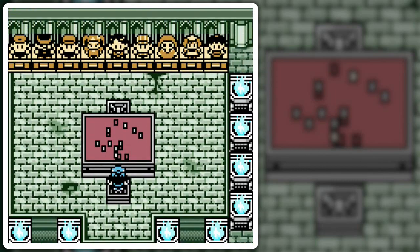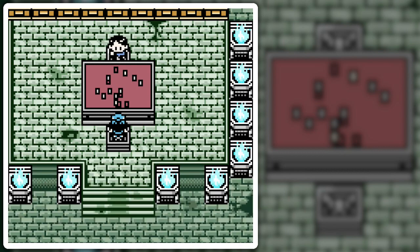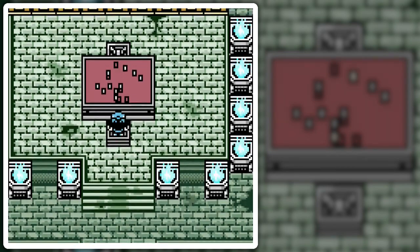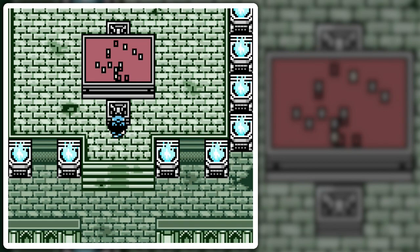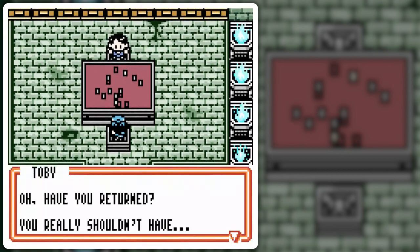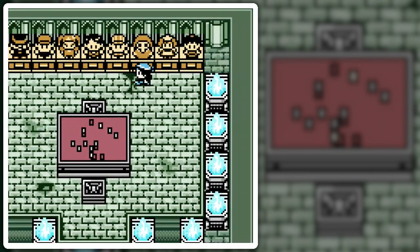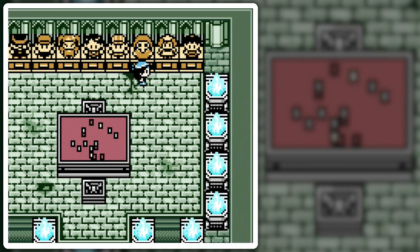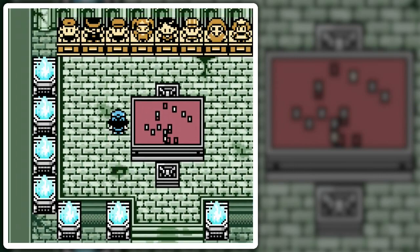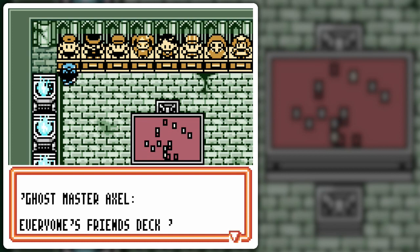I pressed A at the table. The NPC says: 'If you return, you really shouldn't have. But since you're here, you may challenge us at your leisure.' That was a little bit of different dialogue there. Let me see if there's more — before when I came in I just beat everyone and left, but I didn't come back for more dialogue. Okay, so it happens automatically when you approach the table. Ghost Master Axel, everyone's favorite — that's Wigglytuff time!